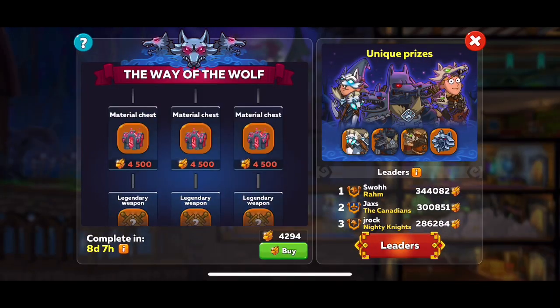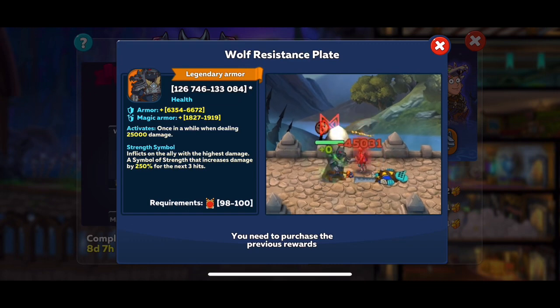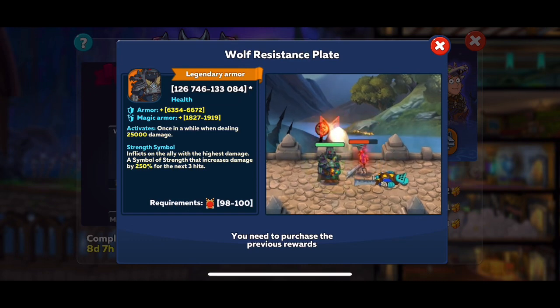Here's our wolf plate for the tank. We've got good armor and magic armor, and it activates once in a while dealing 25,000 damage. My tank's primary role was not to deal damage — it was just to tank and survive. But since I put the pole axe on, she is doing a lot of damage. The interesting ability: it inflicts a symbol of strength on the enemy with the highest damage, which increases damage by 250% for the next three hits on the ally with the highest damage.